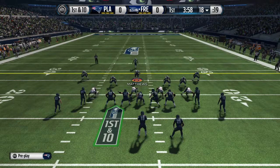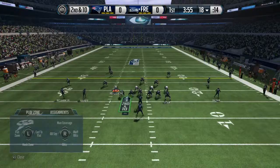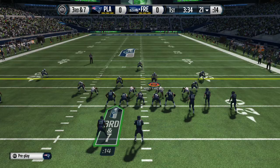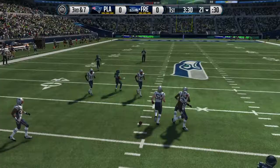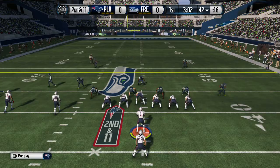First and ten — my opponent has Peyton Manning at quarterback, looks like DeMarco Murray in the backfield. He goes to Murray out of the backfield but Eric Berry gets a nice strip, forces the incompletion. Second and ten: Manning hands it to Murray, picks up three. Third and seven: Manning drops back to pass, but Lavante David is there to deflect it away — a three-and-out.